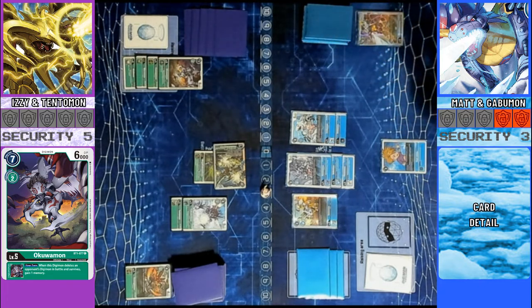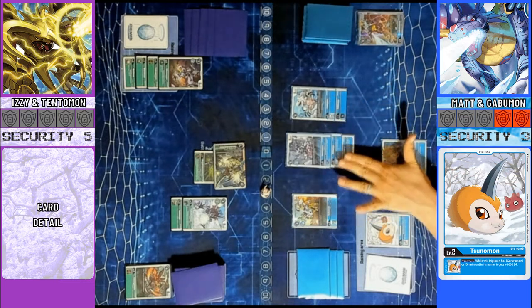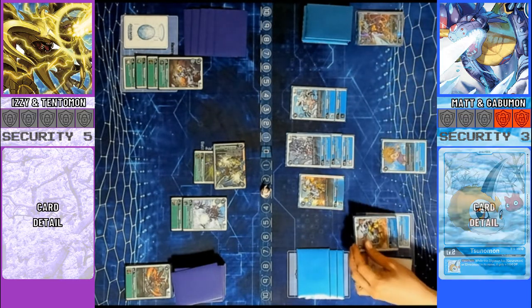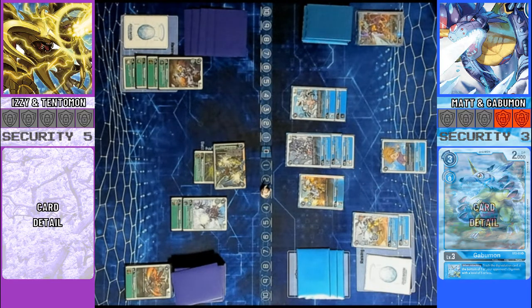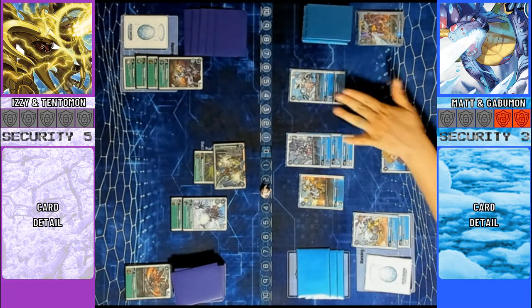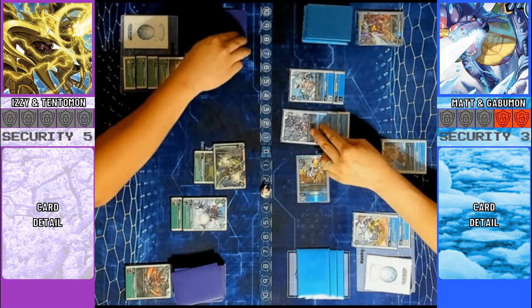Draw for turn. Raise — Swimmon. I'll play Gobelmon for 0, 1 draw. Let's see what I should do here. I'm going to swing with this Gobelmon into your security. 3K. Mega Kabuteriomon — 6K. Delete it.